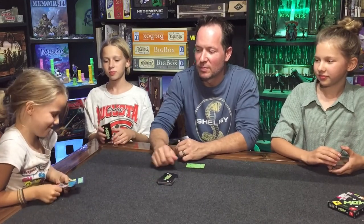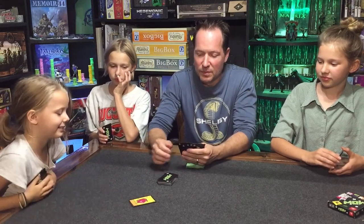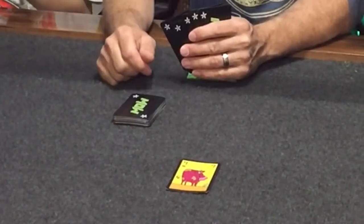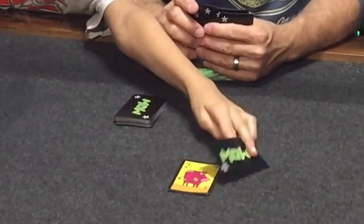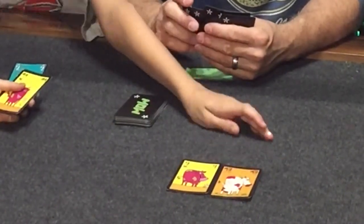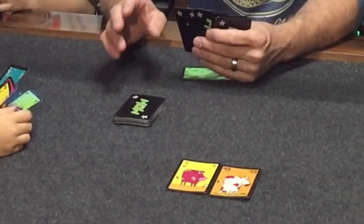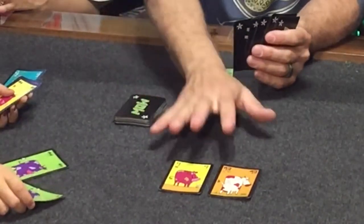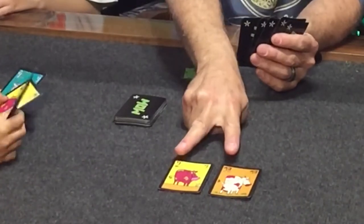So she can put out a nine cow — it's got one fly on it. So she draws a card. They played a 13. So you either have to play higher or lower. If you have a special card, you can get in the middle. But if you cannot play a card, you have to take the herd — all the cows into your cow shed — and the flies count against you at the end of the game.